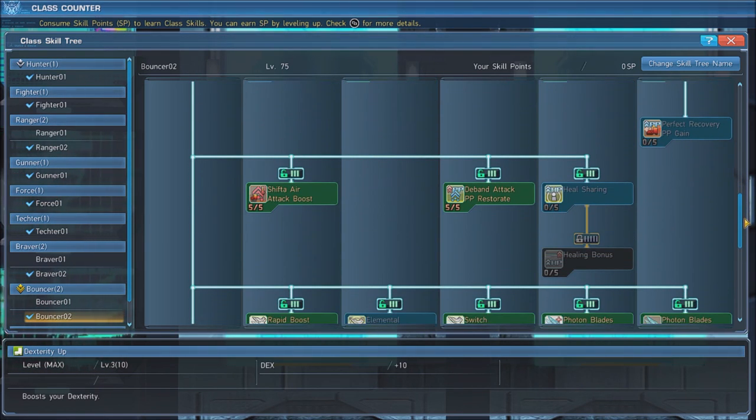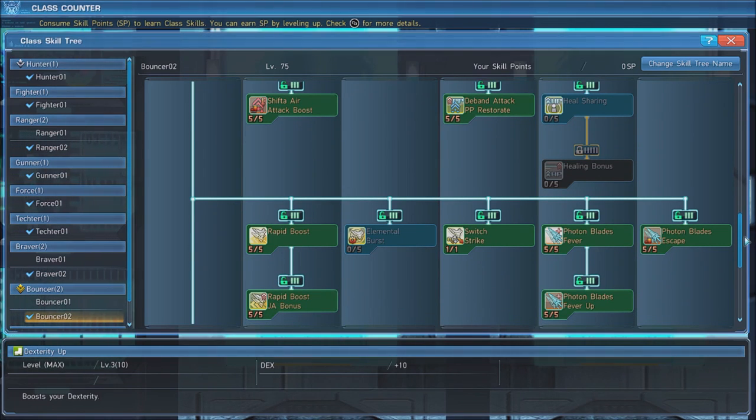Next, max out Shifta Air Attack Boost, which increases the extra damage that Shifta grants while attacking in the air. Follow this with Deband Attack PP Restorate, which boosts the PP recovery of normal attacks when you are buffed with Deband.